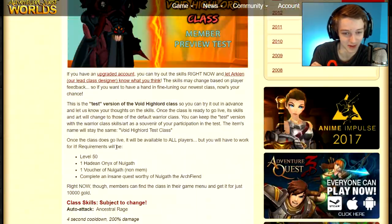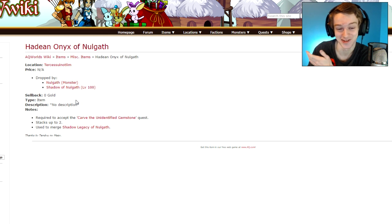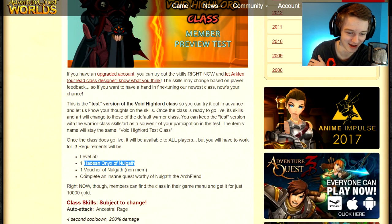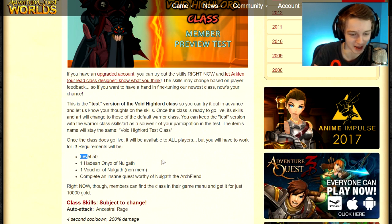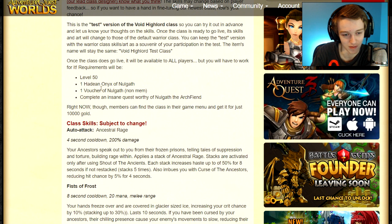Someone should probably tell Elena that the post had an error. We also know a few of the class requirements: one Voucher of Nolgath — easy to get — and one Hayden Onyx of Nolgath, which is dropped by Nolgath himself. To get it, equip Thief of Hours and go kill Nolgath. You also need to be level 50 and complete the quest 'Worthy of Nolgath the Arch-Fiend.' You could go kill Nolgath while waiting for the update.